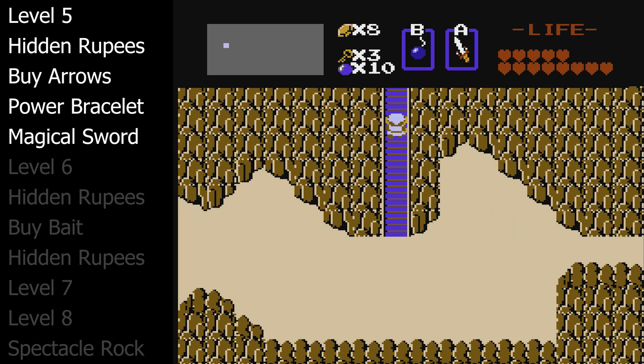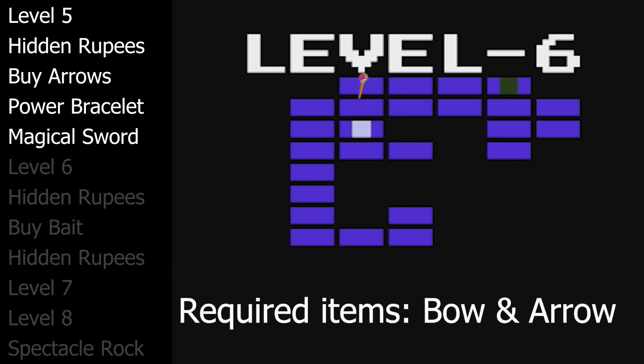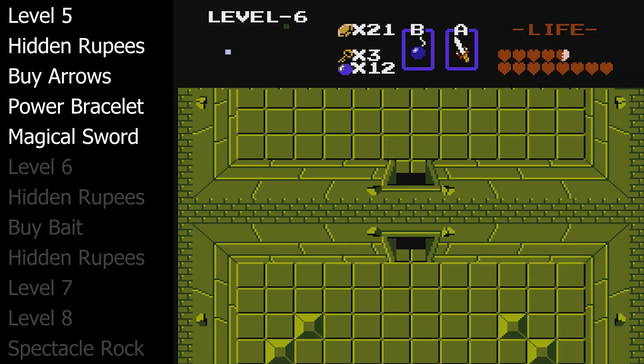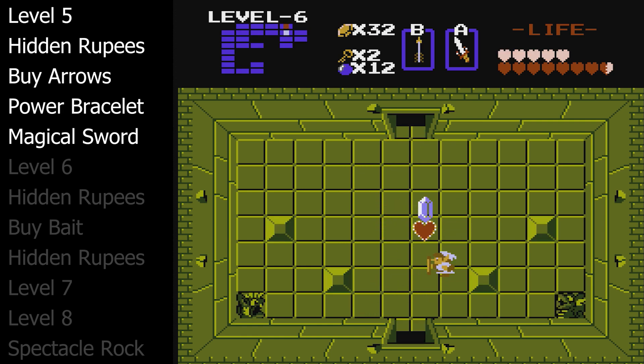Lionels should be much easier now with the strongest sword in the game. We enter level six and we need to get the magic wand, though it is not a necessary item — you can beat the game without it. But you do need to bring the bow and arrow for the boss. What makes level six difficult are the new Wiz Robe enemies — potions are recommended. Goma is the boss of level six. One well-placed arrow to the eye and heart container get.